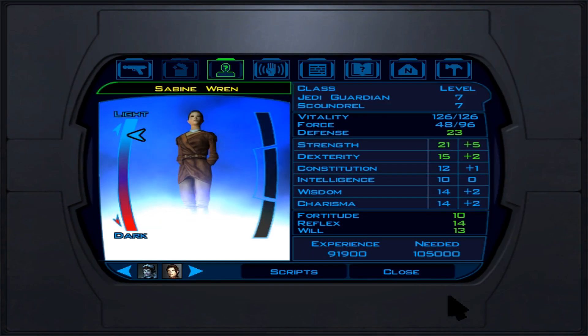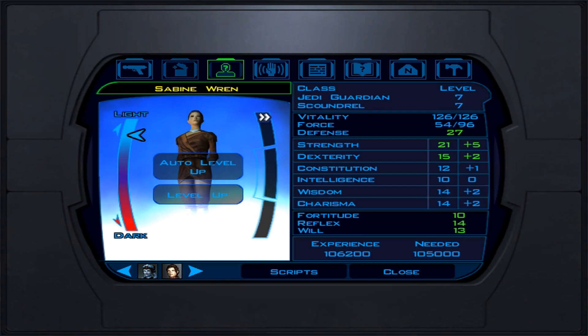Now let's go over suggested party members. Bastila is very good at the start, great for crowd control until you get Jolee. Canderous is alright but more suited for a Jedi Consular or Sentinel build. Carth is good as a meat shield at the start until you get to Dantooine.